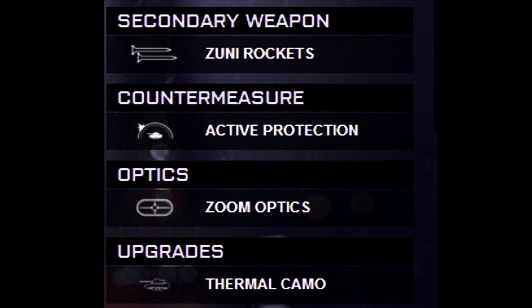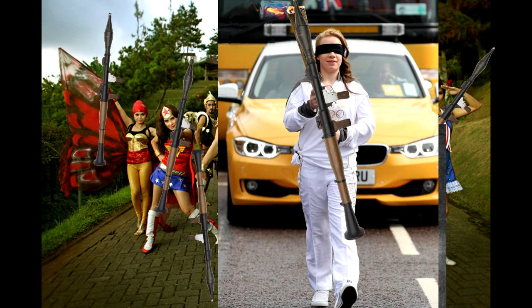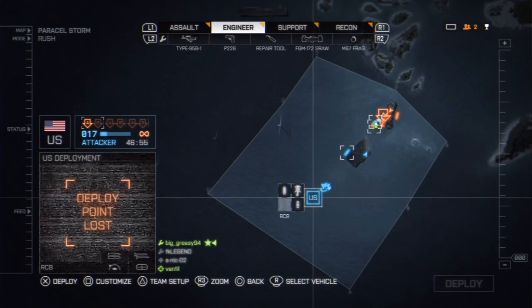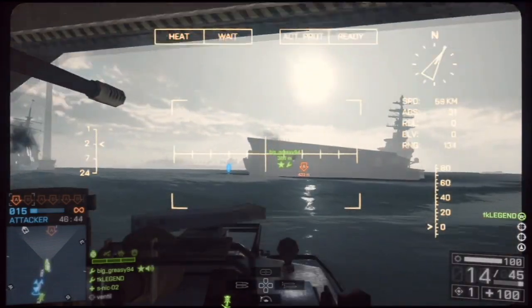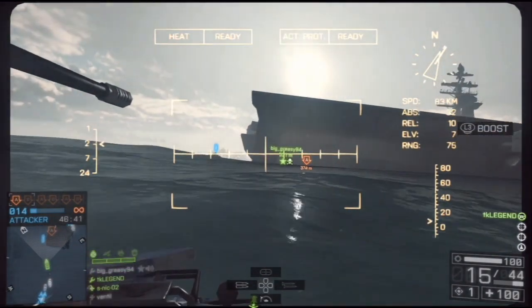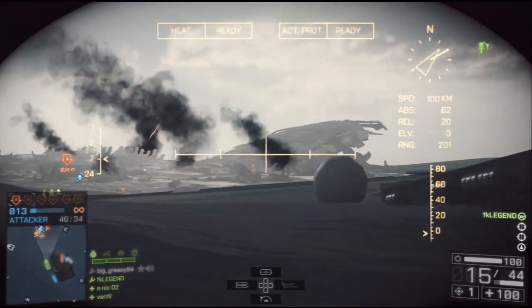Don't take the TOW missile or the TV-guided missiles against infantry — I still see more people using a TV missile against infantry instead of the Zuni rockets. For the countermeasure, take active protection. For the optics, those are really important: do not use anything other than the zoom optics. For the upgrade, you can pick thermal camo against aggressive teams with javelins, or maintenance against wannabe 360-degree RPG no-scope guys. I joined this game quite late but still managed to get 111 kills.